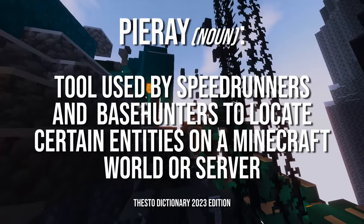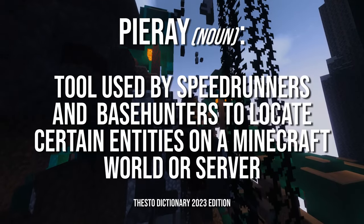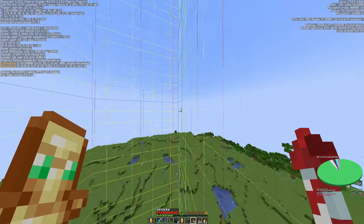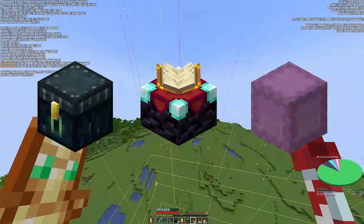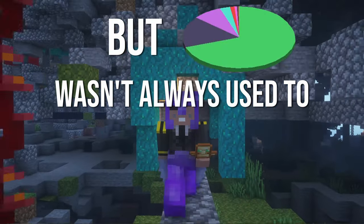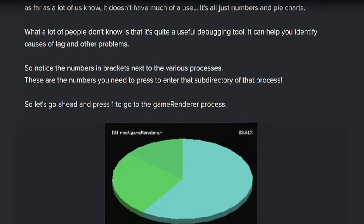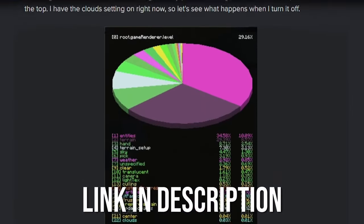Pyrate is a tool speedrunners and base hunters use to locate certain entities in a Minecraft world and server. Speedrunners typically use Pyrate to look for mob spawners, as a blaze spawner can indicate something useful like a nether fortress. Base hunters use Pyrate to find ender chests, shulker boxes, enchanting tables, and stuff like that - basically anything that leads to a base or a stash. Pyrate wasn't always used to base hunt or speedrun; it was actually used to help identify what is causing your game to lag. I came across an imgur post about Pyrate back from 2014, and sure enough, it teaches you how to identify lag in Minecraft using Pyrate.